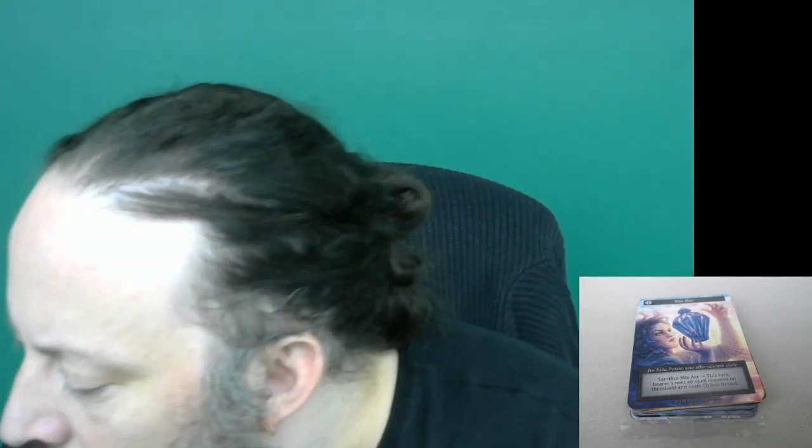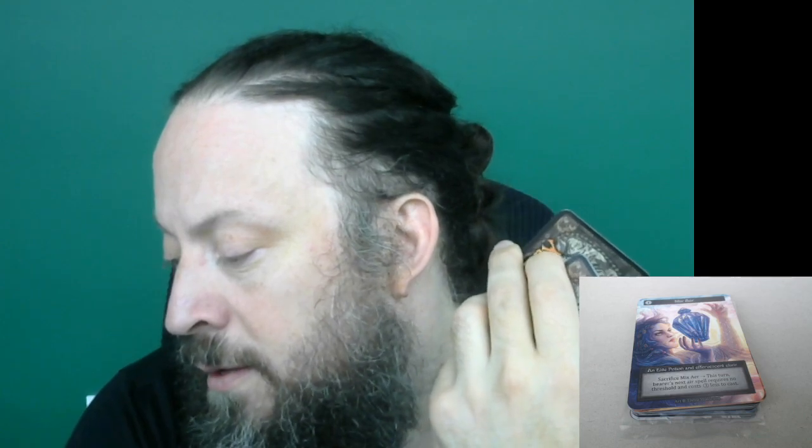We got Mix Air. This is part of a cycle of cards — one for each element, costs one. You can sacrifice it any time later to have no threshold requirement and three less to cast. So for whatever element the mix is associated with there's no threshold requirement. This is an incredibly potent tool for casting spells — it's a lot like Dark Ritual from Magic, though it's even better at color fixing and requires no color basis.